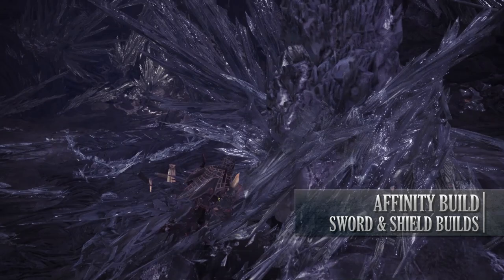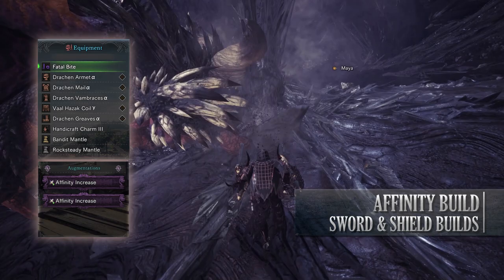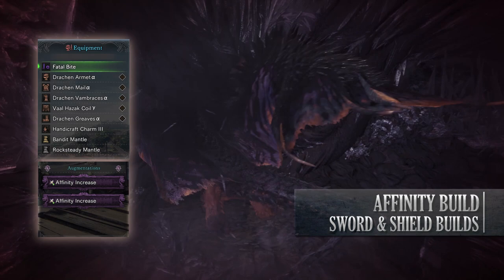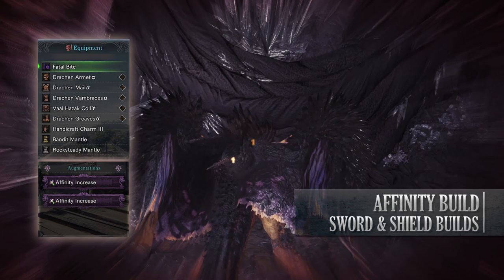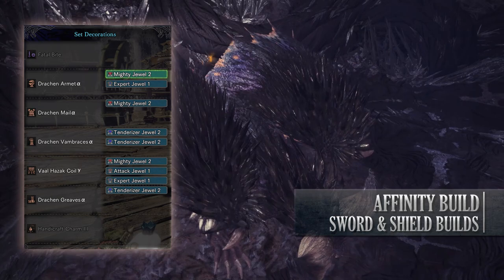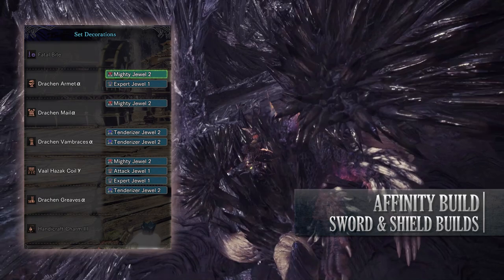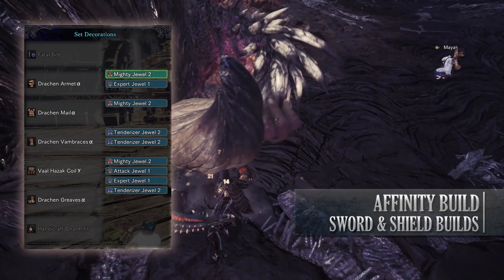I've also gone with a Handicraft Charm 3 and for my weapon I'm using the Fatal Bite, which is the Devil Joe Sword and Shield. This has an affinity increase augmentation on it and then an augmentation of your choice. In this video I have a second affinity increase augmentation on it but in all honesty this is not efficient and once I have the warrior streamstones I will be replacing this with either a slot upgrade or health regen augmentation. As for your jewels, I've gone for an Attack jewel to get Attack Boost to at least level 4, Expert jewels to boost Critical Eye, three Tenderiser jewels to max out Weakness Exploit, and some Mighty jewels to level up Maximum Might.